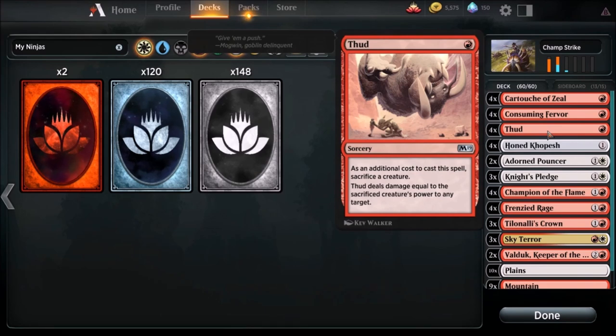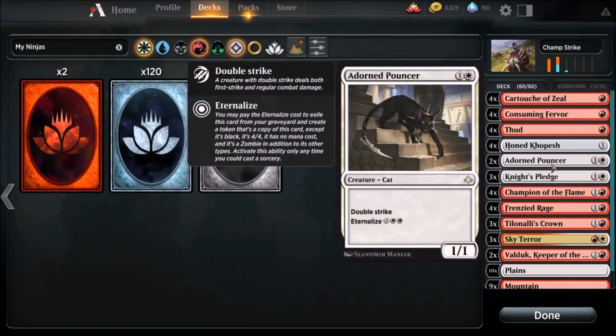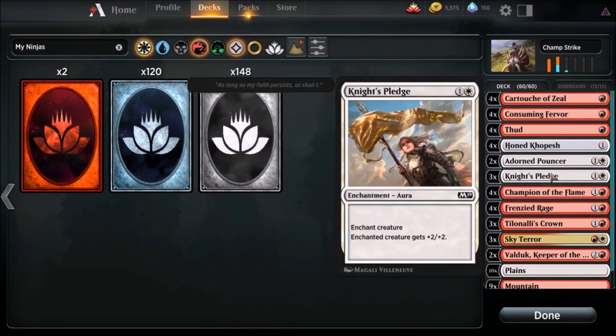Next up we have Honed Kopesh - it's a one-drop, equipped creature gets plus one plus one, equip for one. Running four of those as well. Next in line we got a kitty - Adorned Pouncer. It's a two-drop with double strike and eternalize. We're probably not ever going to make it around to use that eternalize, so we're going to win a lot quicker than that. It is a one one, but that double strike is sweet.